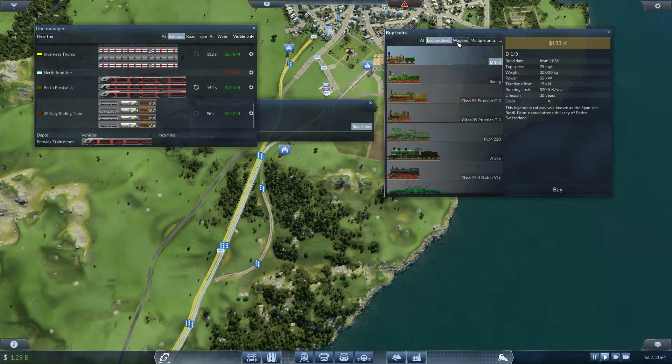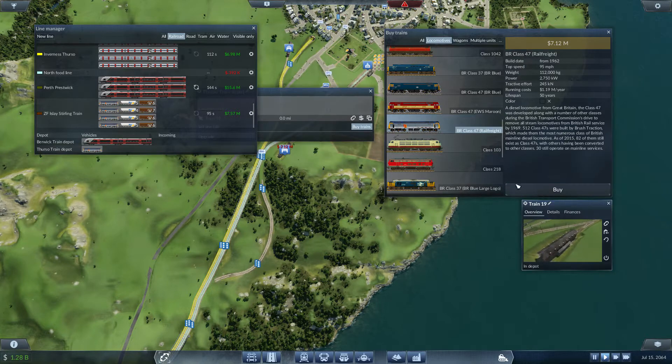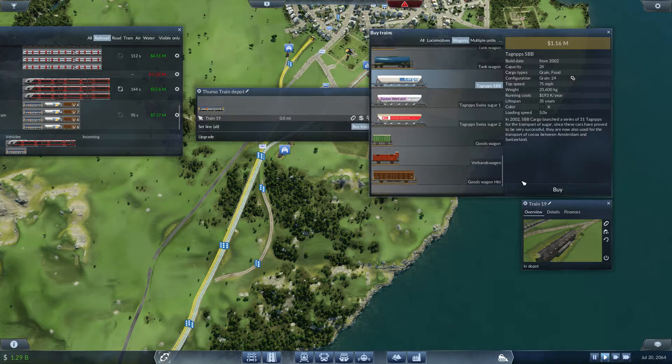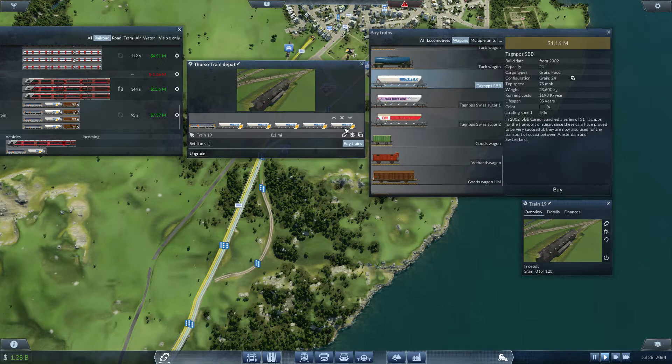Let's jump into locomotives — we're going with what I know is a success, and I don't really want to play with things until we start making exceptionally good profit like 10 million. So we'll buy one locomotive, then grab ourselves some wagons — these are going to carry grain, so that's 5 wagons. Then what I want to do is carry food back up here as well, so I'll set that to automatic so food can be carried going down with grain and coming back up with food — another 5 wagons for that.